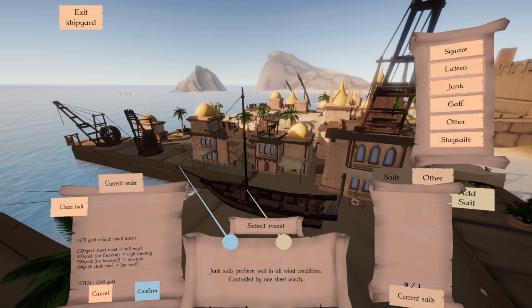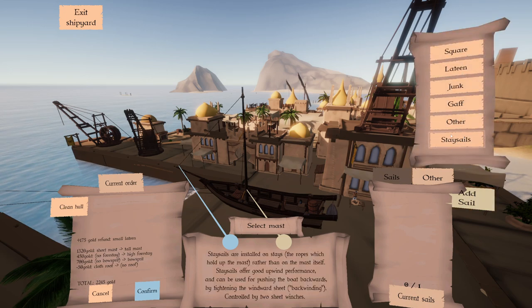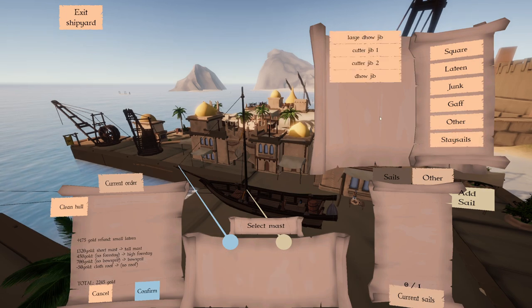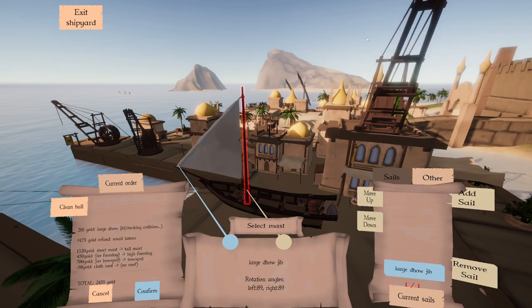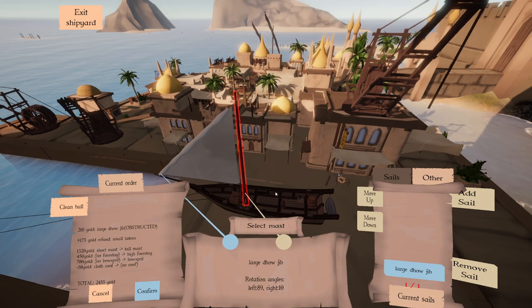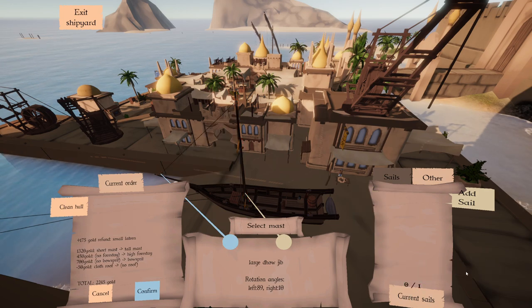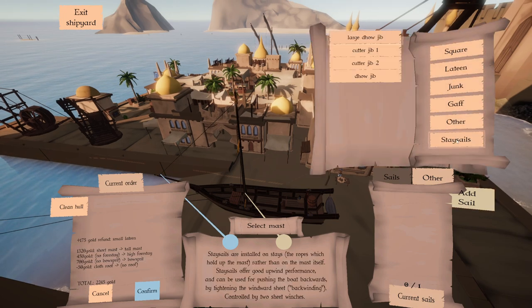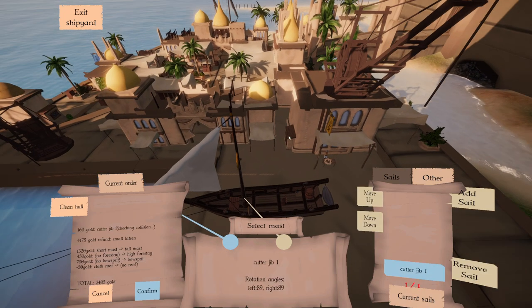We're going to add — here's all the different sail sizes and types we have. The only ones that work with this mast, if I go through the various categories, nothing's available except for stay sails. So we'll just grab a large dow jib. It's giving me an issue — I guess it's too big. So we'll go to stay sails and select Cutter Jib One.